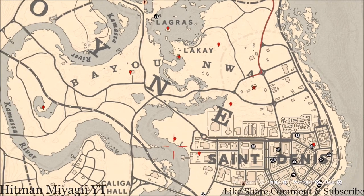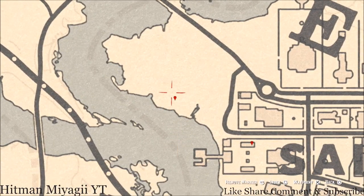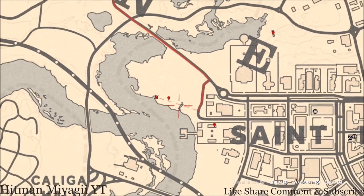Right here at this marker you will get a bird egg. This bird egg is a heron egg — H-E-R-O-N. It's in a tree; shoot it down with a varmint rifle or a bow using a small game arrow. If you look around in this area right about here, there's a cardinal flower as well if you want to grab that.